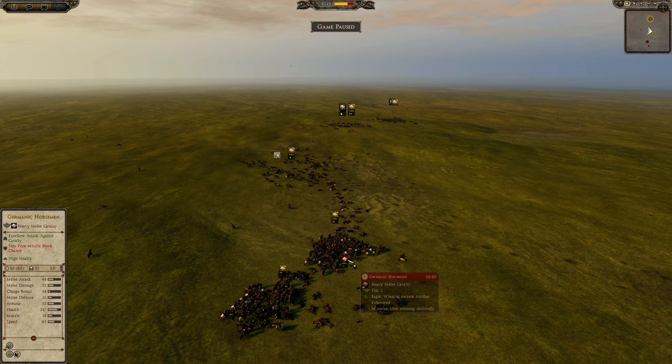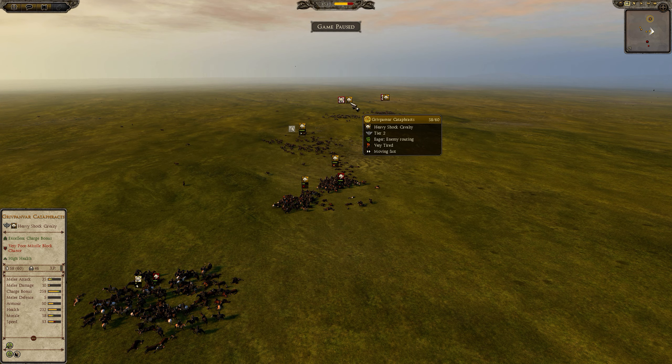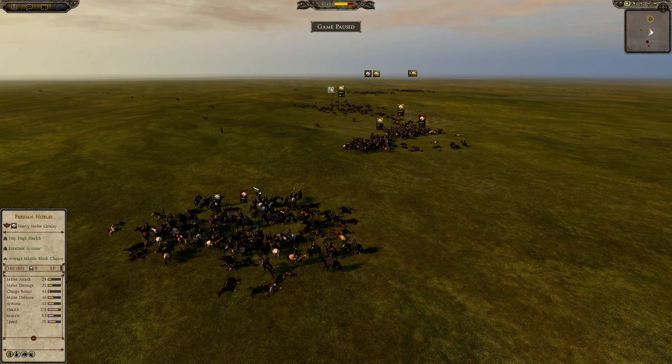If both units charge in using wedge formation, then the Germanic horsemen are going to take that engagement. If you see an enemy cavalry unit charging you in wedge formation — a shock cavalry unit using wedge against a unit in line formation — you're probably not going to want to take that engagement. But if you can get your heavy melee cavalry into wedge formation and attack the enemy, that's probably going to go very well for the melee cavalry.